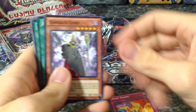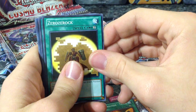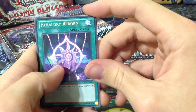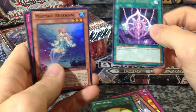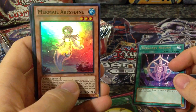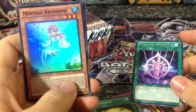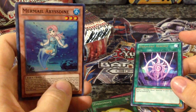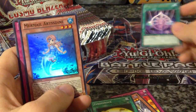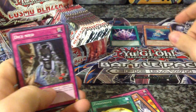Hazy Glory, Garbage Lord, Fire Formation Tensu, and a rare Heraldi Reborn. And then a super rare Mermel Abyss Dine. I kind of like the Mermel cards — I probably won't run them, but at least my girlfriend will enjoy the look of this card. Pretty cool to start out the box opening with a super Mermel Abyss Dine.